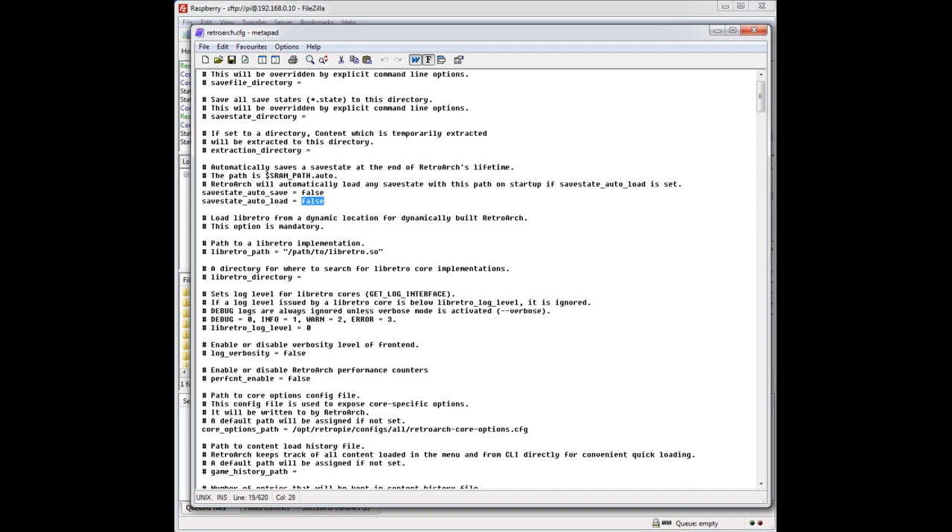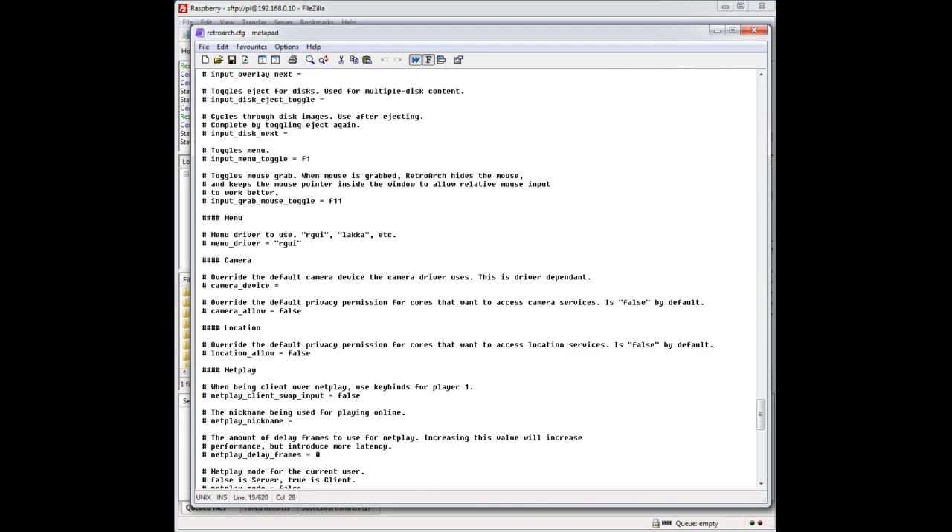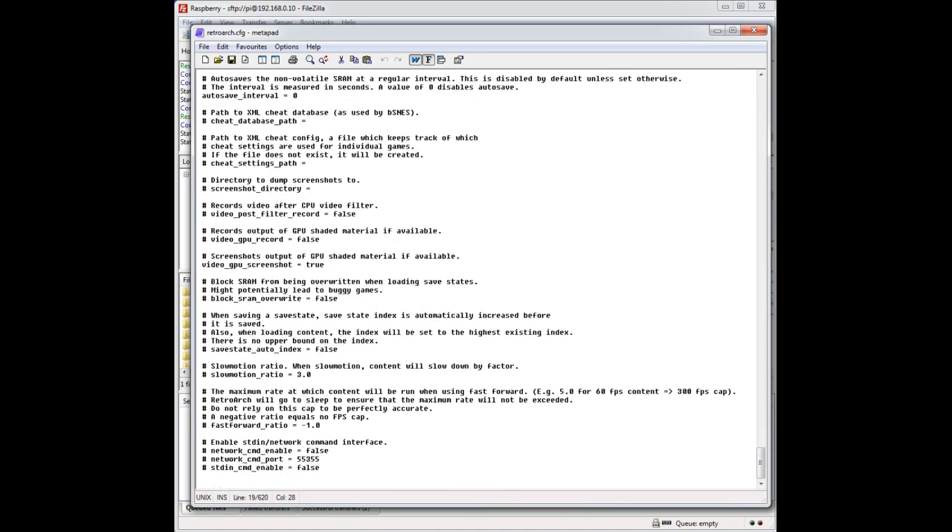Separately there is another section useful for dealing with save states — right down at the bottom there's a save state index setting. This is where you can have multiple save states: by default it's false, so every time you save it just saves to that one file. If you put true, it would be like save state 1, save state 2, and it would also load the most recent one when you hit F4 — a quick and easy way to manage multiple save states. You can try this out and look at the directory to see what it's writing.